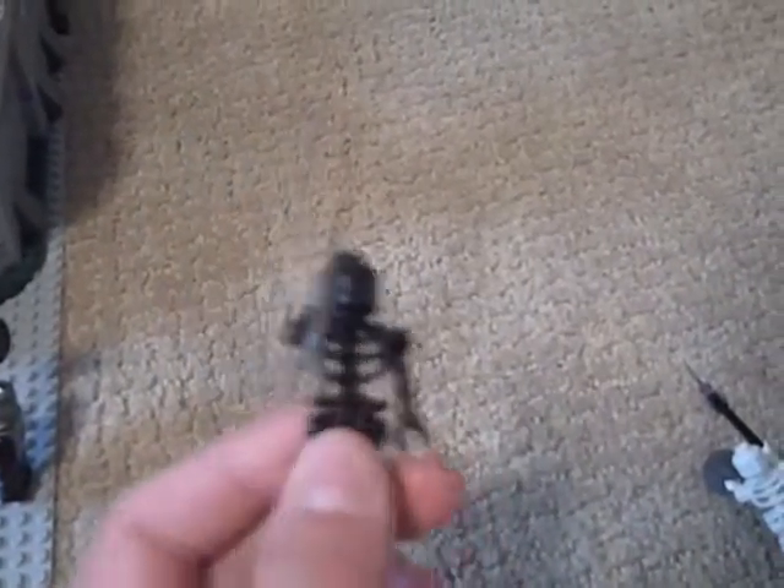Now on to the skeletons. There's a white skeleton with a buckler shield and a scythe. There's another white skeleton with a buckler shield and it comes with a flail. There's also a black skeleton that comes with a scythe.